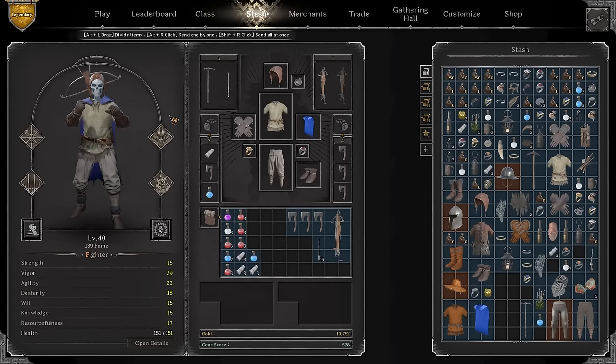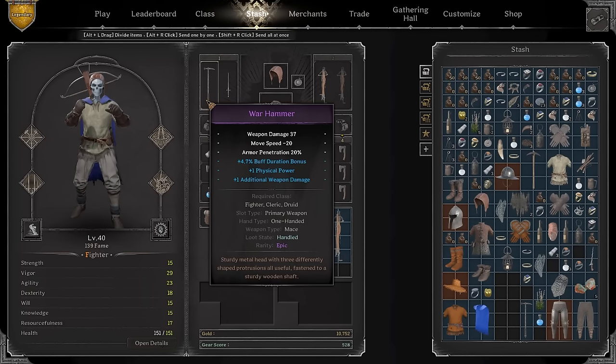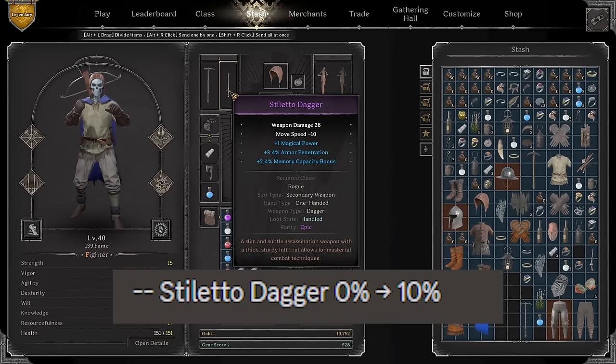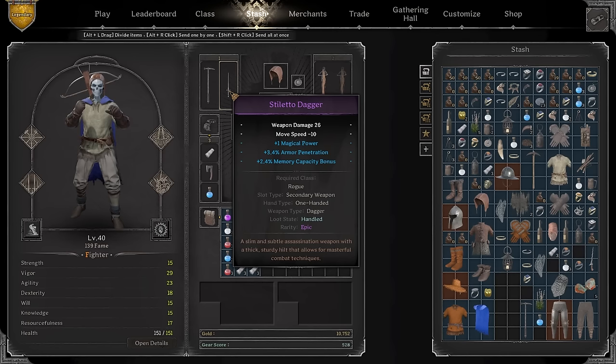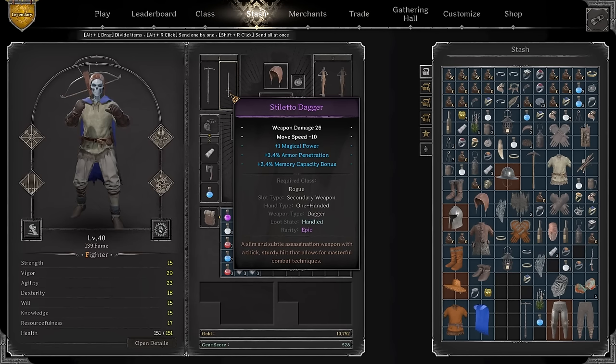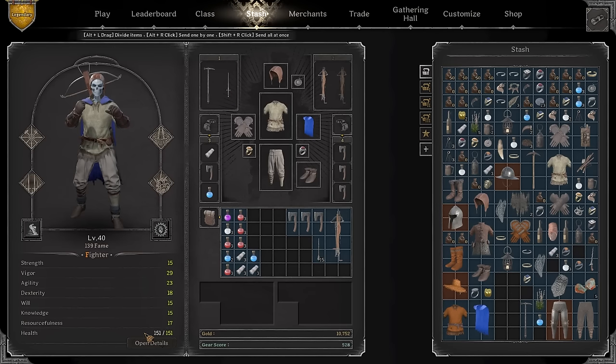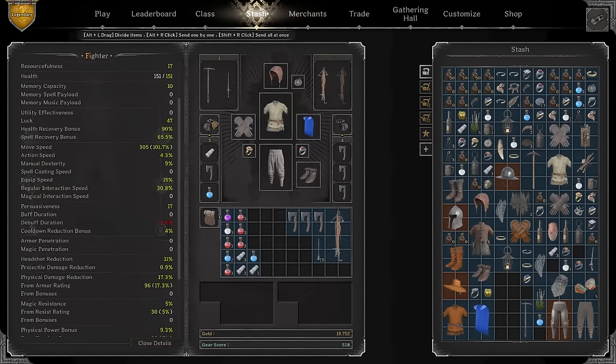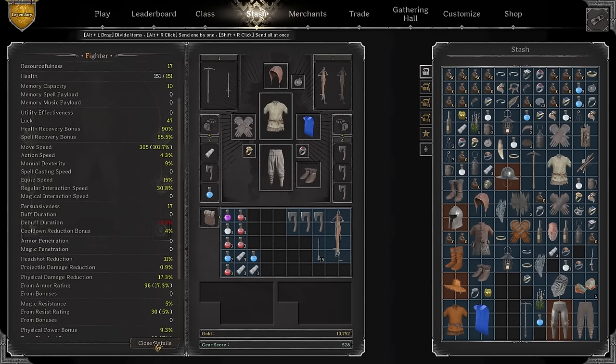This is what we're gonna have for today's video. We're gonna use the combination of a Warhammer which offers 20% armor penetration, and also the Stiletto Dagger which recently got buffed and now offers 10% armor. On top of that we have an additional 3.4 armor penetration, plus 1 magic power and plus 2.4 memory capacity, which increases magical power by 1 and memory capacity by 2.4%.